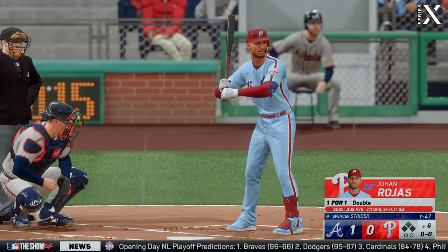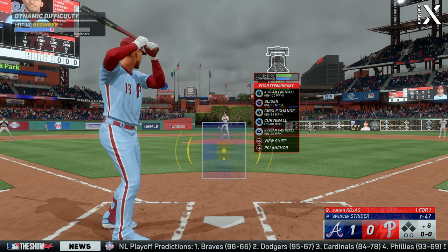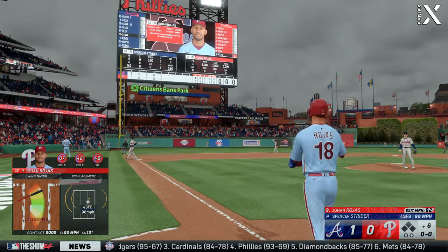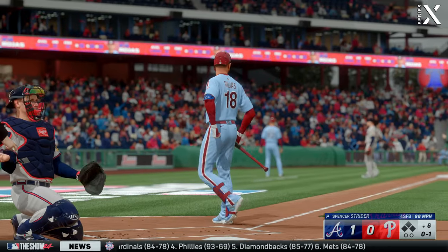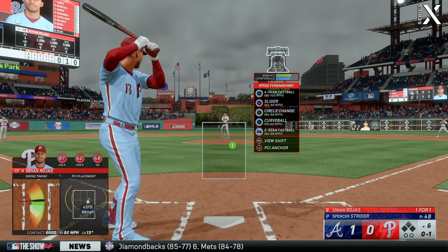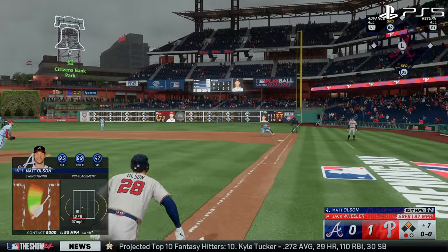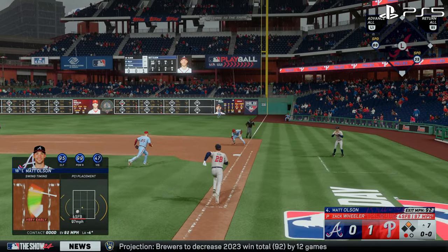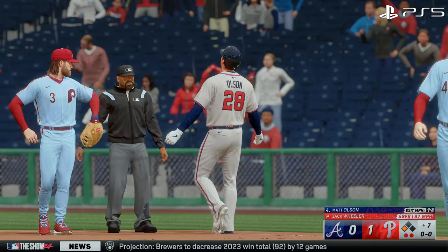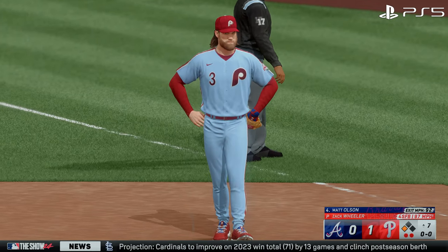Back here at Citizens Bank Park, here is Johan Rojas. Strider back to work — turned on, but foul wide of third. That one to first, and Olsen is set down. Well, there's a lot riding on that at bat. Nice job by the pitcher to bear down, make the pitch, get the ground ball — excellent piece of work.